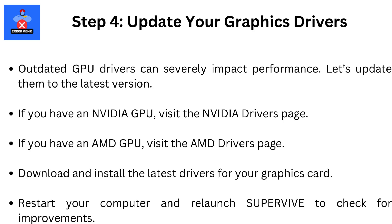Step 4: Update your graphics drivers. Outdated GPU drivers can severely impact performance, so let's update them to the latest version. If you have an NVIDIA GPU, visit the NVIDIA Drivers page. If you have an AMD GPU, visit the AMD Drivers page. Download and install the latest drivers for your graphics card. Restart your computer and relaunch SuperVive to check for improvements.